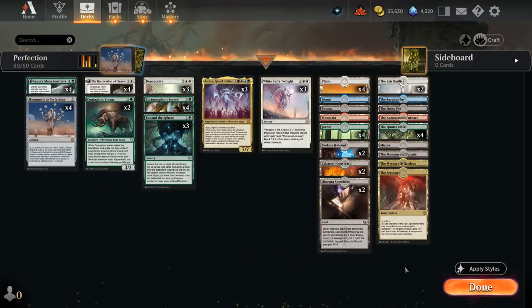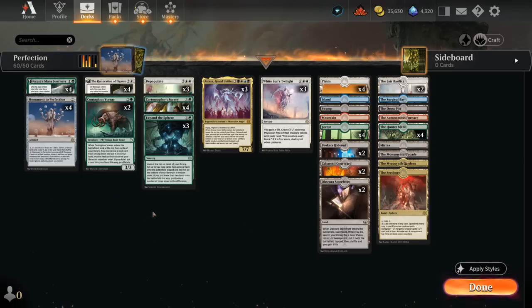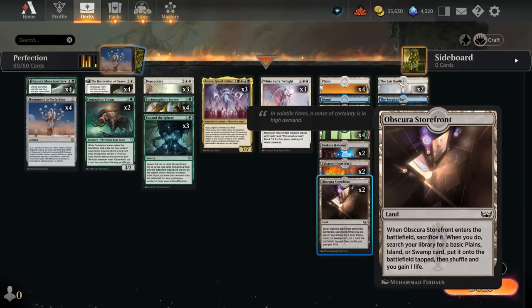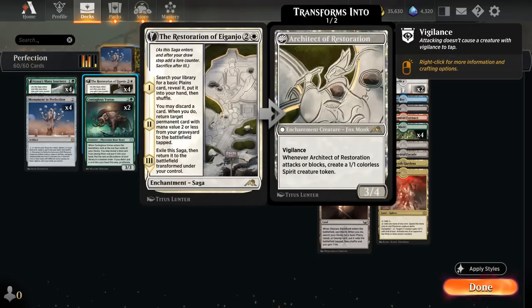The mana base is the thing I spent the most time on, since we need a good balance of enough differently-named lands to enable Monument as soon as possible while still having a functional mana base to cast spells. The deck is mainly green and white, so those are the lands we focus on most. We've got four basic Plains, four basic Forests, one of each other basic land type, and various fetch lands — Brokers Hideout, Courtyard, and Storefront — to fetch up our basics while gaining life.